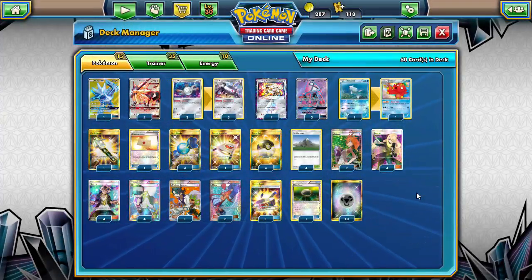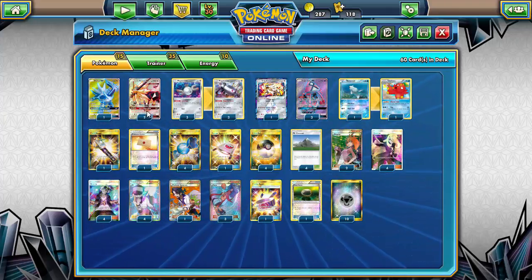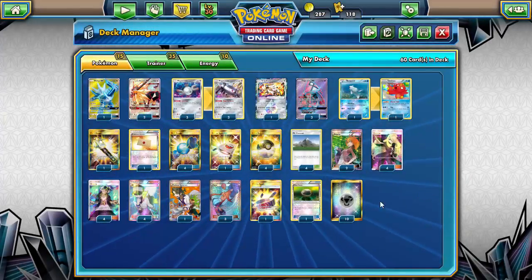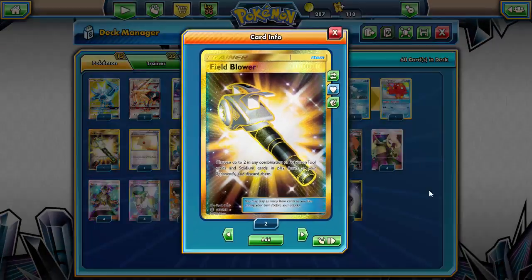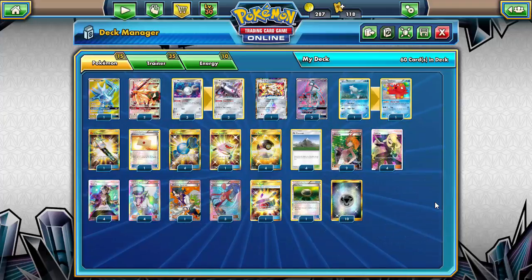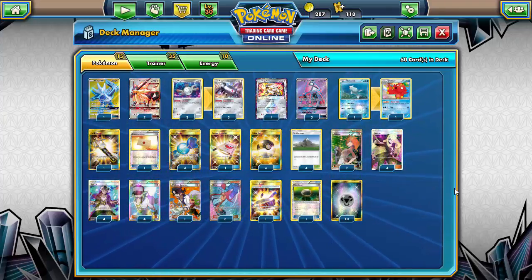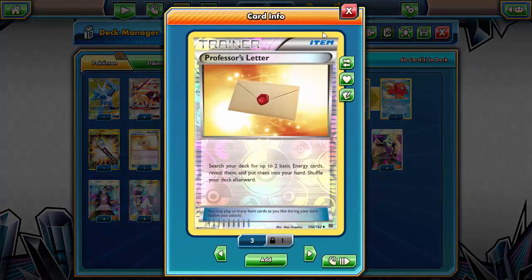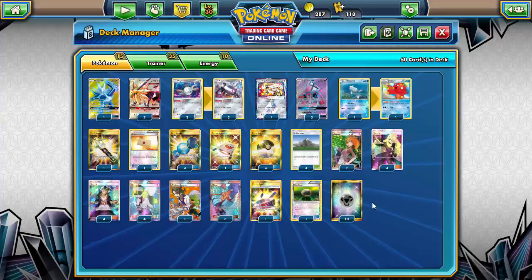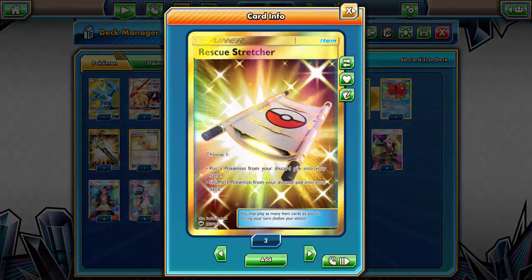Brigette on turn one to get Magnemite, Remoraid, and Duskmane Necrozma immediately. Running one-one Remoraid and Octillery for extra draw support. One Field Blower to get rid of pesky items like Choice Band and more importantly that Float Stone on Garbodor locking us out of abilities. One Professor's Letter to grab two energies from the deck — another way to get energy into hand for Magnetic Circuit. Four Rare Candy to maximize turn-two Magnezone odds.